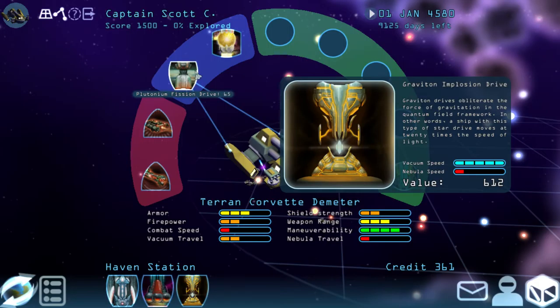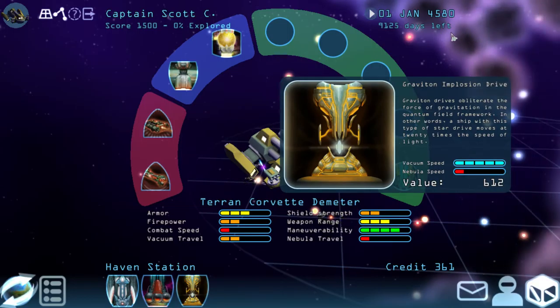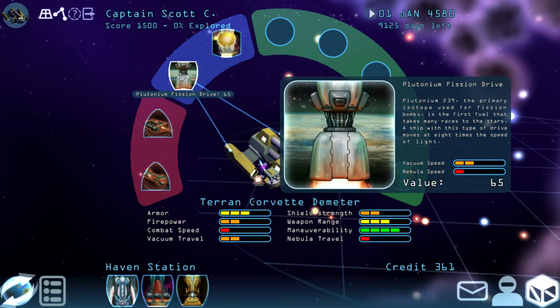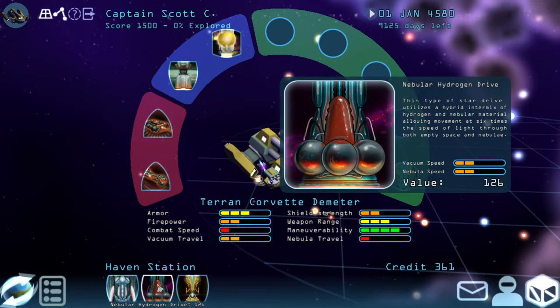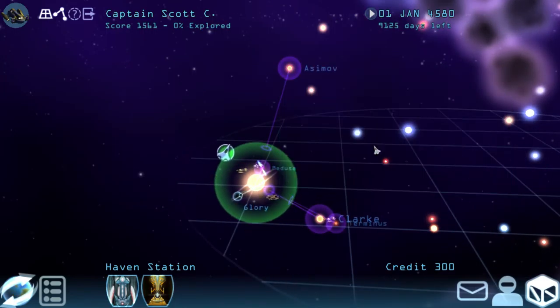Vacuum speed is how fast you go in normal space. Nebula speed is how fast you go in these clouds, which you generally want to avoid. This one is slightly better, so I'm going to drop that in. You're going to find that weapons are a very big deal in Infinite Space in any of the games.